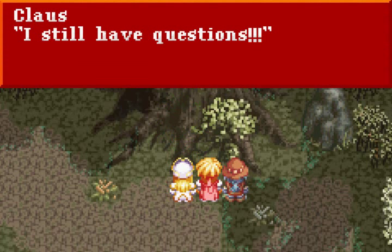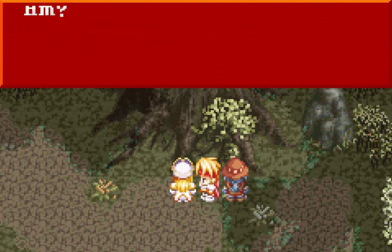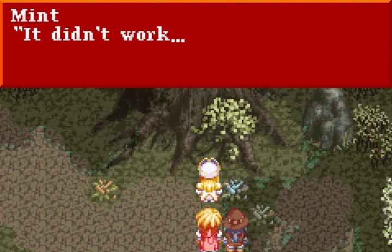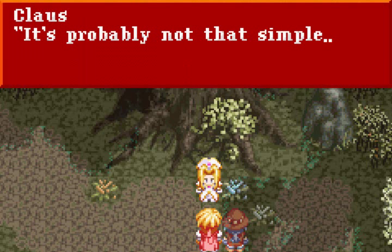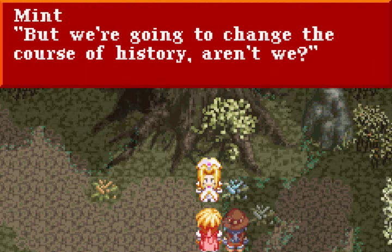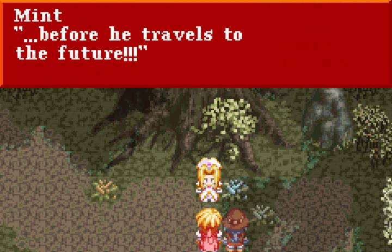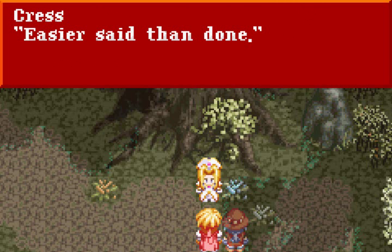Wait — I still have questions! Mint tries to help by healing the tree, but it didn't work. She laments: 'If only I was as powerful a healer as my mother!' The party reasons that if we can change the course of history and defeat Deos before he travels to the future, and eliminate whatever is consuming all that mana, it might be possible to save everything. Easier said than done — we don't even know what to do next.